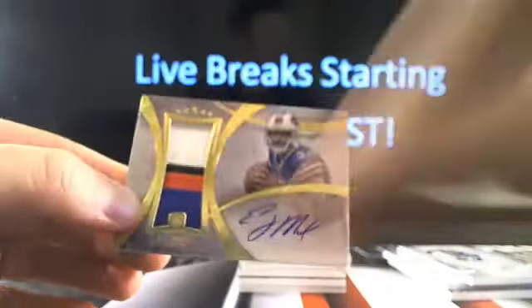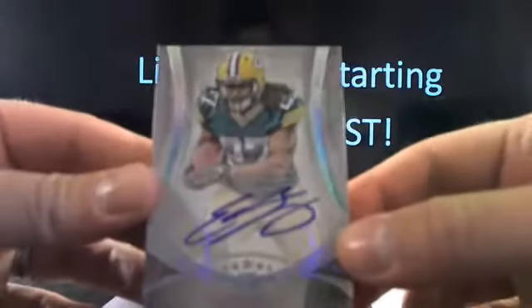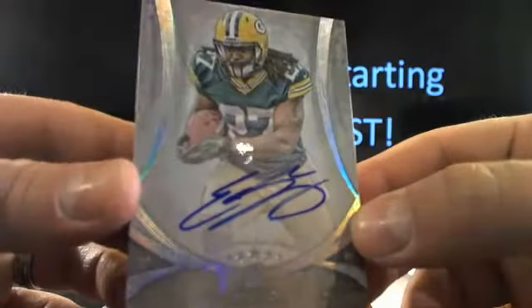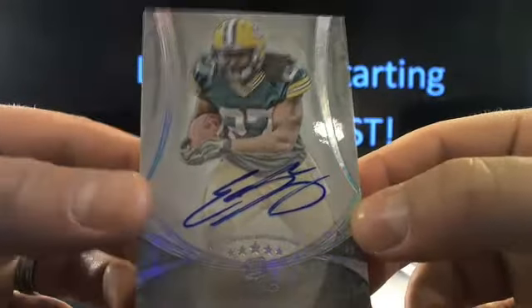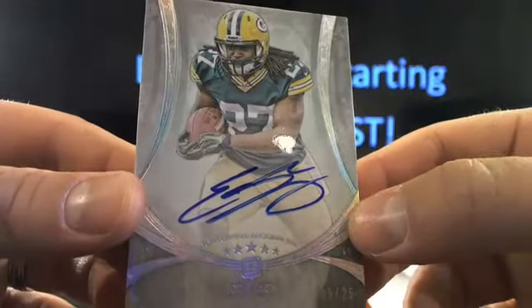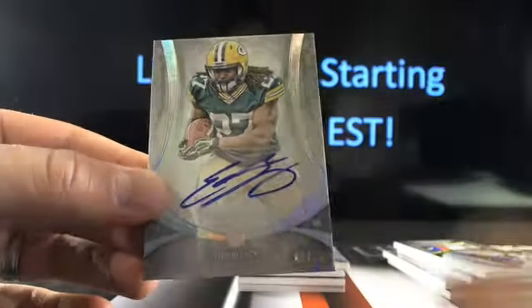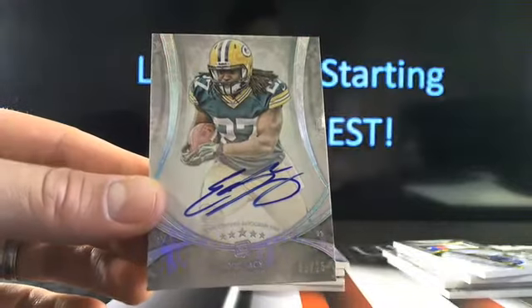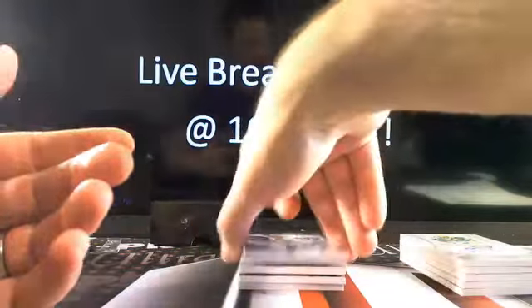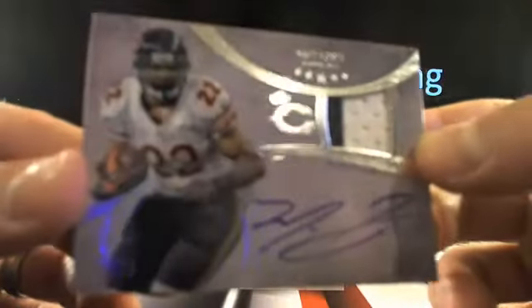This last box — how about a little Pack Dave, get yourself one of these. Eddie Lacy, nine out of 25, on-card auto going to Pack Dave. There you go brother — nine out of 25! He's back, it's Pack Dave! What a nice hit, very very nice buddy. Then you got a nice Matt Forte — 75 out of 75, last one made.